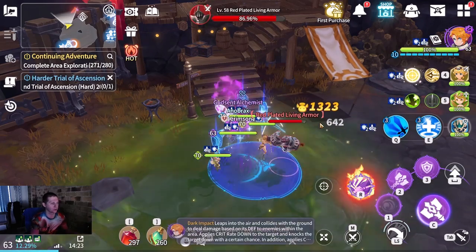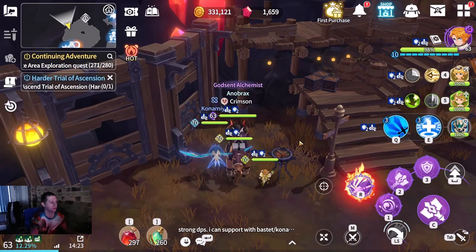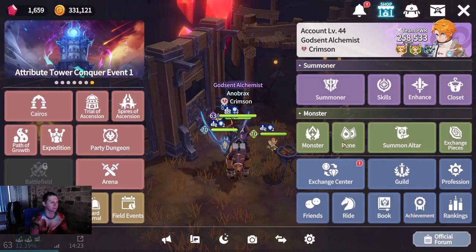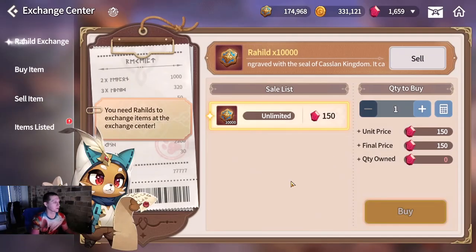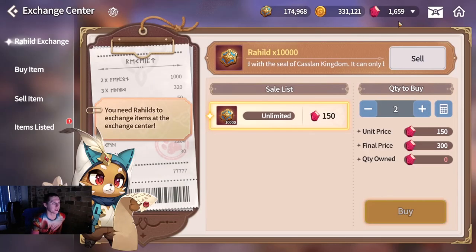We're going to try to do this in real time and show you a great way to get gems through the exchange center. The Rahils can be purchased and sold. You can only buy these particular Rahils using cash-purchased, real-money gems - you can't use your free-to-play locked gems for purchasing Rahils on the Auction House.